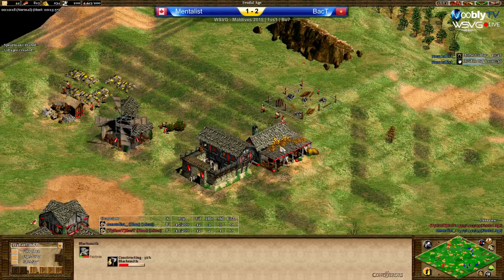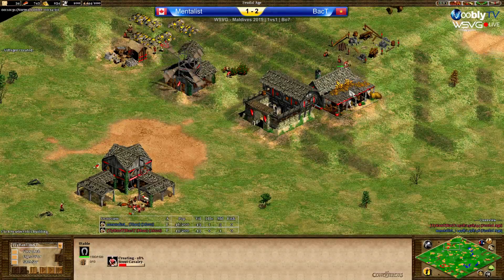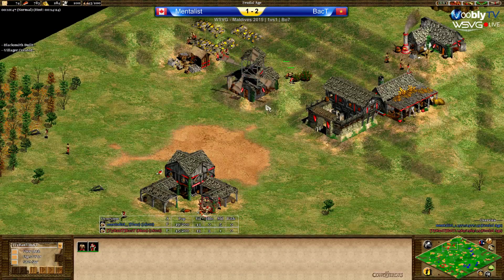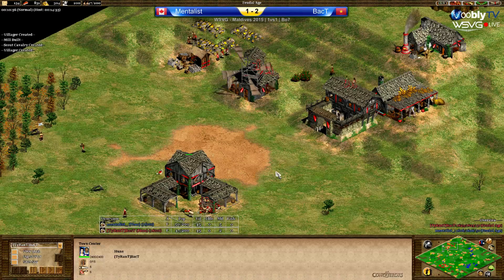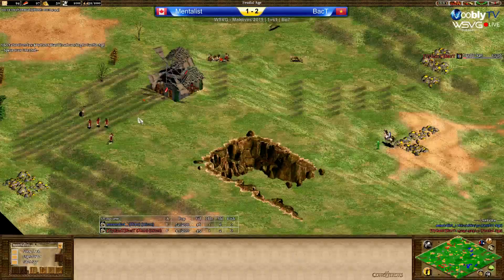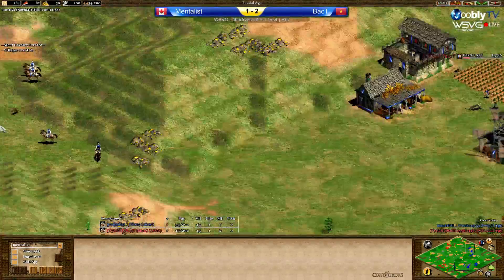Back T is adding the blacksmith and will go to castle age. Adding a single scout, then clicking up — he really wants to FC. Back T is FCing, 13-minute castle age. Mentalist is going for a full flush, which could be quite dangerous. Back T has zero spearmen and only two scouts of his own. Mentalist already has four scouts — they could do a lot of damage, especially to the food vills and wood vills.